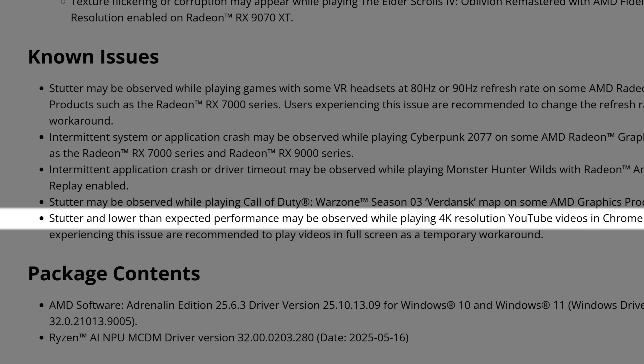The Verdansk map stutter is really something people have been complaining a lot about in the comments — the map is barely playable with lots of stutters. This is definitely an AMD and Activision issue, because the previous maps work fine. Only that specific map doesn't work well, so it has to do with the developers too. Interestingly, this doesn't seem to affect the RX 9000 series — I played it and it seems fine — but it is still affecting the RX 7000 series.